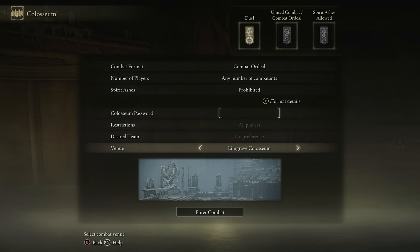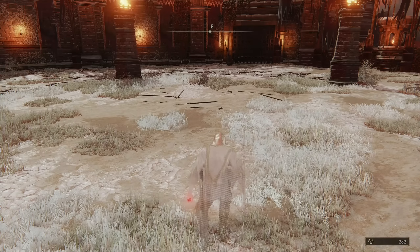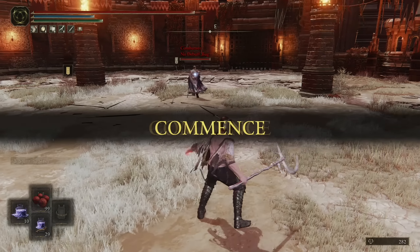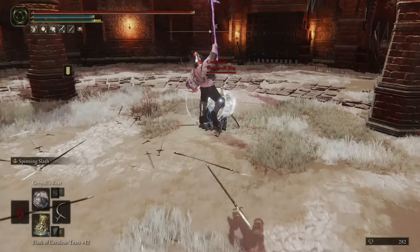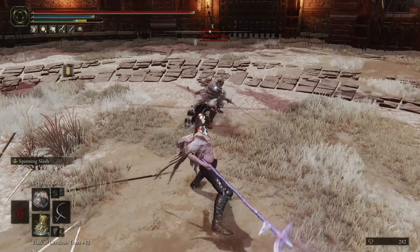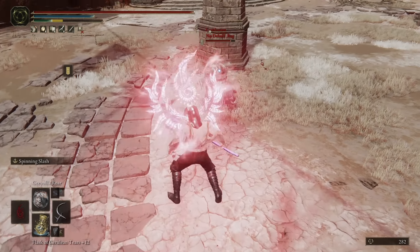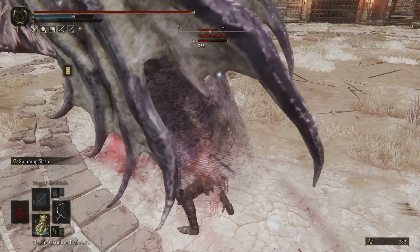Let's see if my sleep build still works. We're in the Caelid map — nice, I like the mood of it. That misses. Okay, there's one, there's two — he's asleep. Yeah, it just takes two hits.